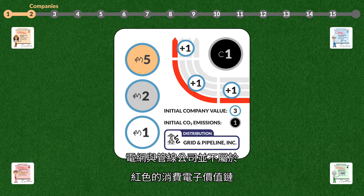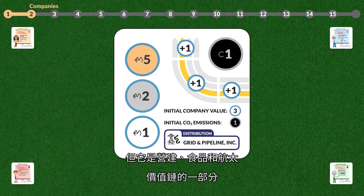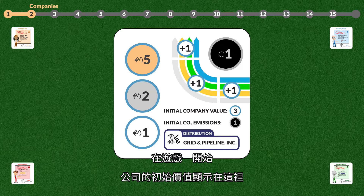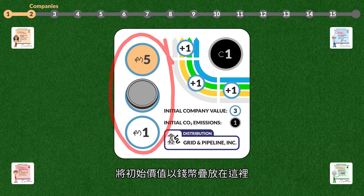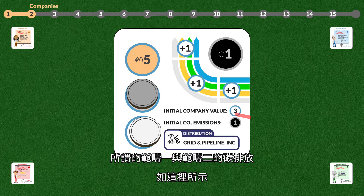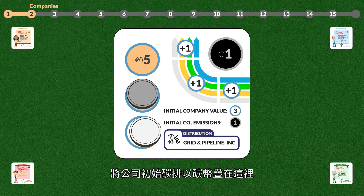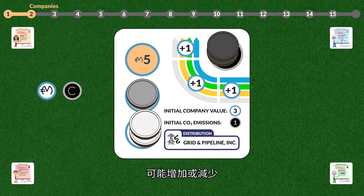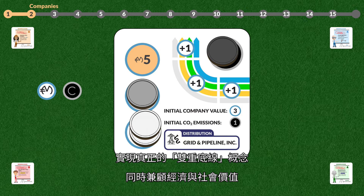Grid and Pipeline is not part of the red Consumer Electronics value chain, but it is part of the Construction, Food, and Aerospace value chains. At the beginning of the game, the value of the company and its present monetary value are indicated by money coins. The initial carbon emissions — the so-called Scope 1 and Scope 2 carbon emissions — are shown here, indicated by carbon coins. As the game progresses, both company value and carbon emissions can increase and decrease, creating a true bottom line.